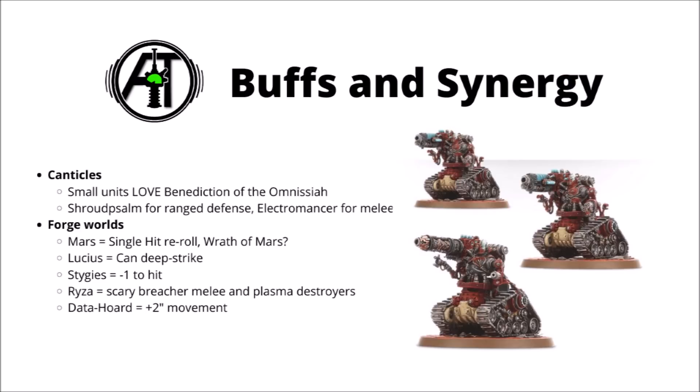Let's talk about getting more out of our tracked servitors with the buffs and synergies. First, they will get Canticles of the Omnissiah, where the usual ones are very relevant for these guys. They're one of the best users of Benediction of the Omnissiah — the one that allows you a single hit, wound, and damage reroll. To get the most out of that, it does incentivise small units of Breachers or Destroyers, and it's particularly strong with the single-shot Torsion Cannons. Shroudpsalm will certainly up their ranged defence, giving Breachers an effective 1+ save, and if they do get tangled up in melee, Litany of the Electromancer to give them a -1 to hit is no bad thing either.